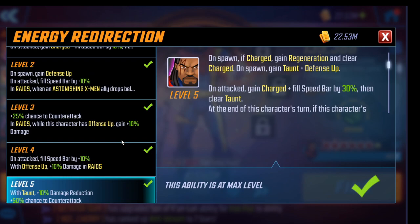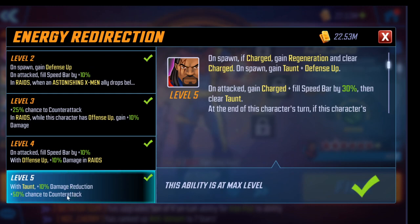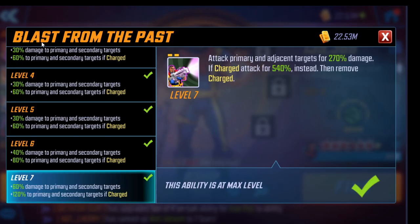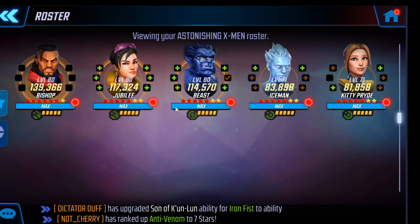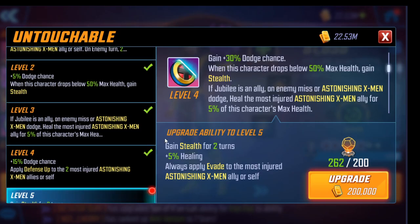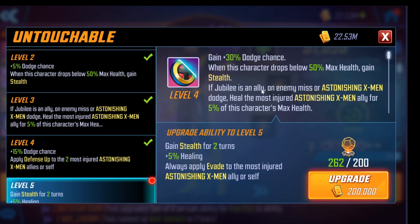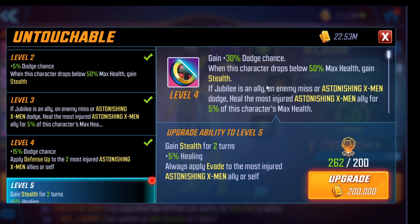Bishop has two really important T4s. Getting more damage reduction and getting 100% chance to counterattack is important, and his ultimate is important too. If you're using this team more than I am or at a lower power level, there are others to consider. Kitty Pride's passive for Raids is really nice — gaining stealth for two turns instead of one when she drops below health. Also, always applying Evade to the most injured Astonishing X-Men ally is super nice. I really haven't needed it, but it's nice.